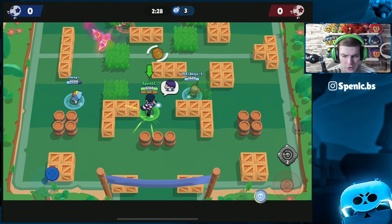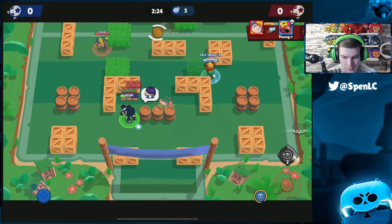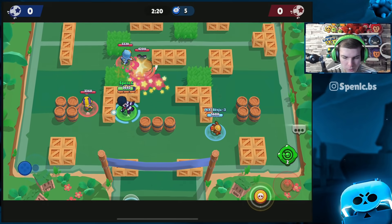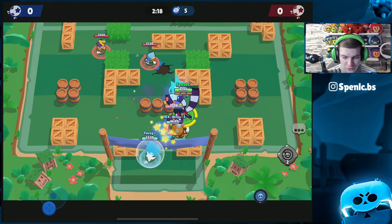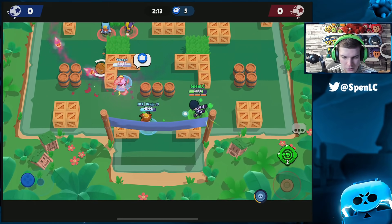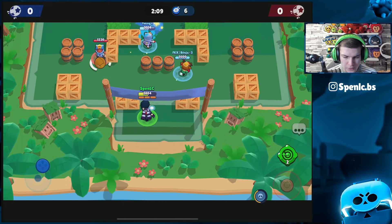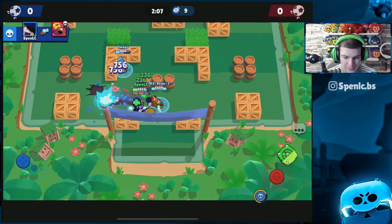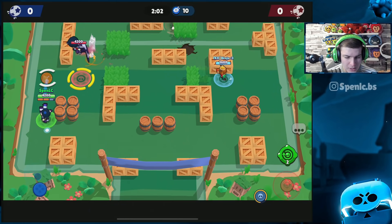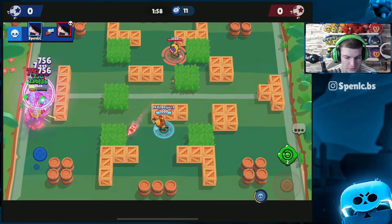Jumping into the first game — I've only got a couple of losses from 1.1k to 1.2k with this star power. In terms of Fisticuffs, it's really good in situations against tanks, specifically because you can get that healing up. But even jumping on a B or a Sandy can be pretty difficult to confirm the kill, because that extra 1k damage — which is two punches — may not seem like a lot but does add up over time.